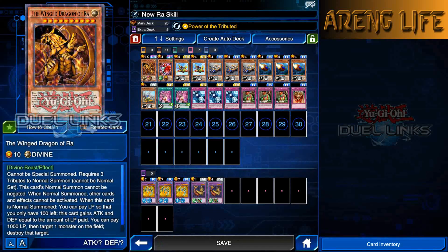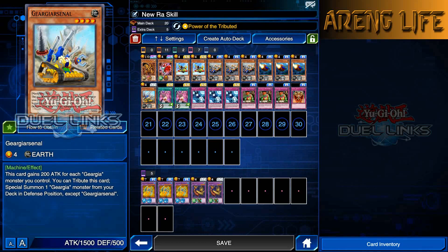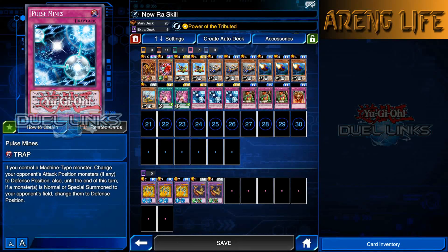Pretty much what you're running: you're trying to get Wing Dragon of Ra out. We're running one copy of Dynotherium - you don't need it, you can run a second copy of Gear Gear Arsenal instead. Two copies of Gear Gear Attacker, three Accelerator, three Anchor, two Super Rush. If you don't have Super Rush you can run Econ. Three copies of Pulse Mines - if you don't have Pulse Mines you can run Aqua or Curse of Anubis, any of those work. But Pulse Mines are optimal because your opponent can summon a monster to attack your back row and you can chain it.